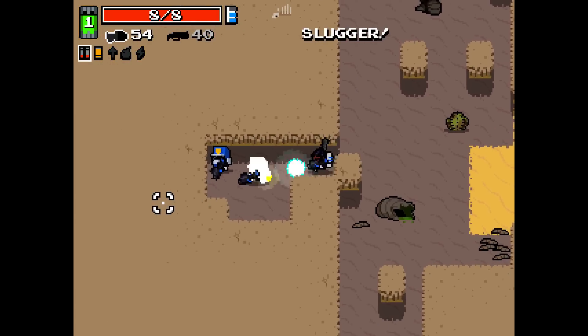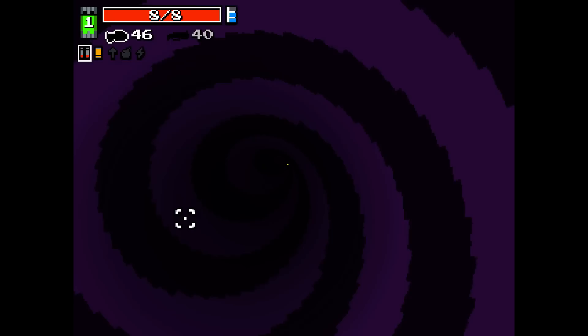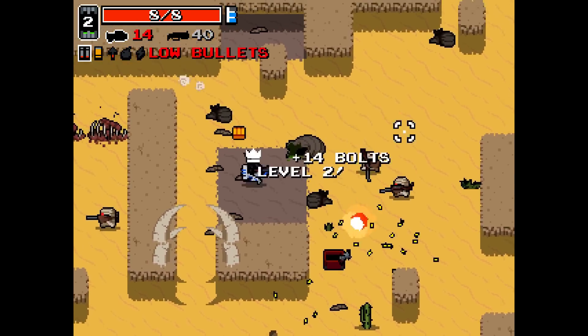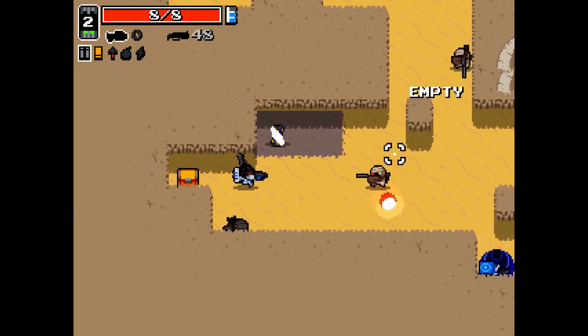I didn't pick up the slugger for some reason. Well, that's that. The disc gun — that's what I need. Disaster gun.